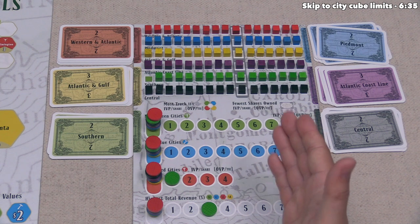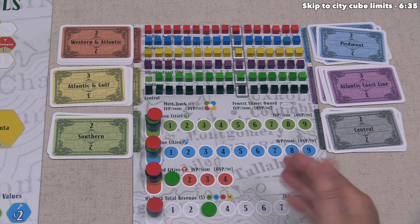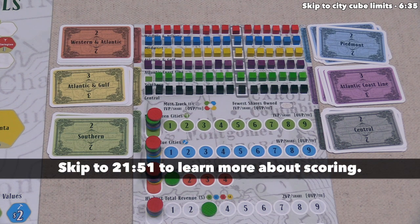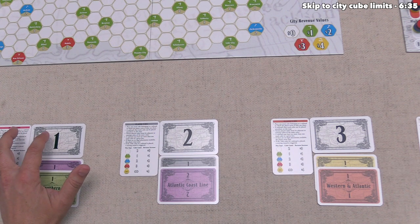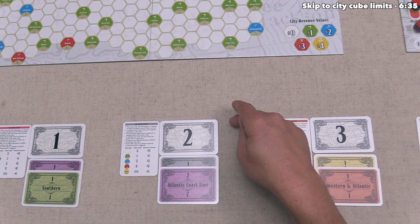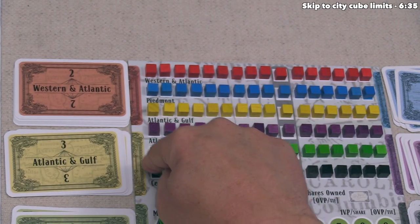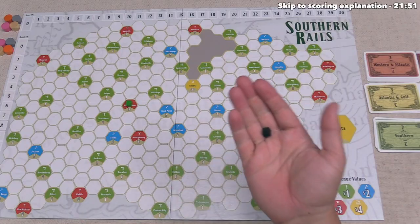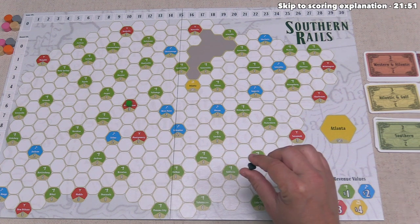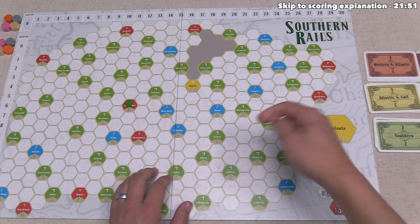It's going to be a little while until we get to that first scoring — I just wanted you to have a general idea of how it's going to work, and I'll go into the details once the scoring actually happens. Our turn is done as the number one player, so we move on to number two, the gray player. They can put a cube down for the black or purple railroads, and they've decided to place a black cube out.